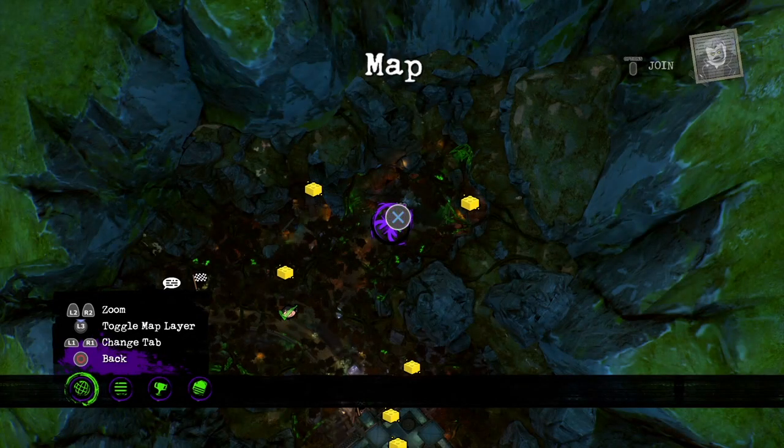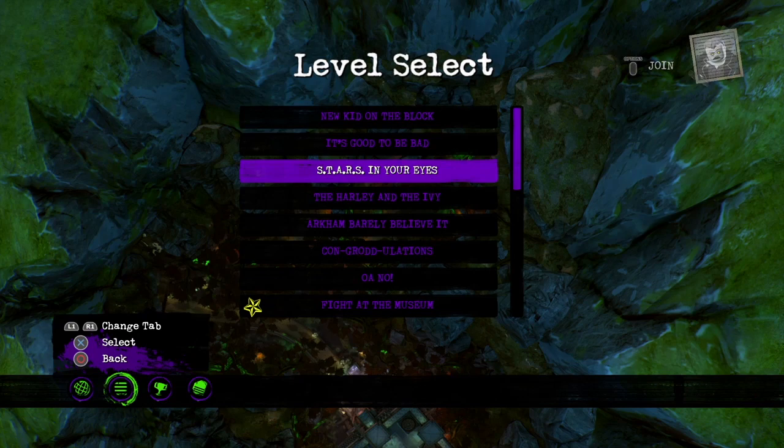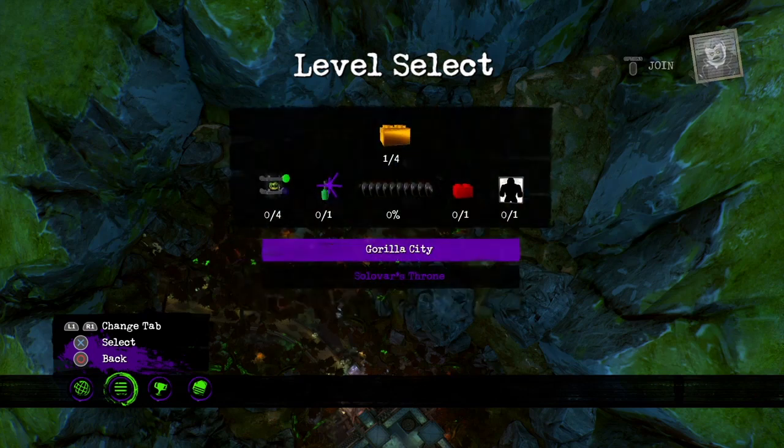Go down to the 6th level, select it, and then select Guerrilla City.